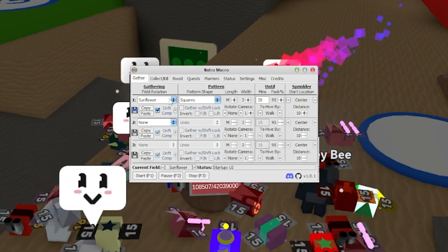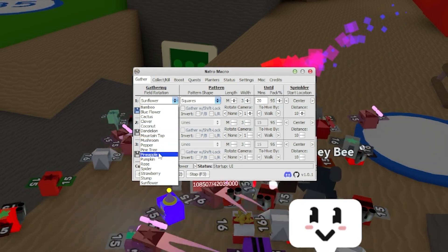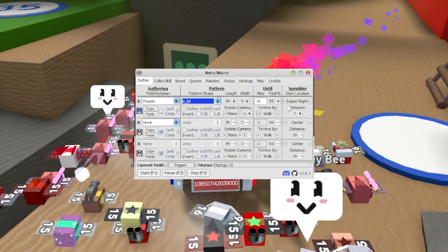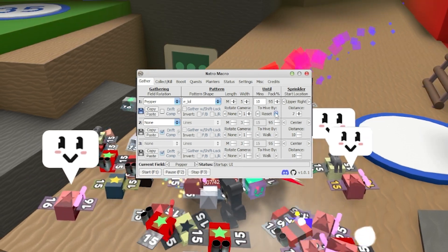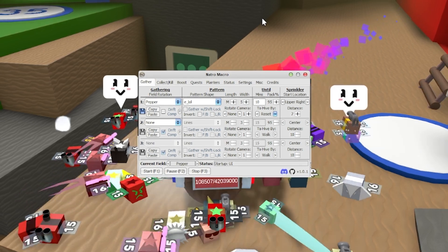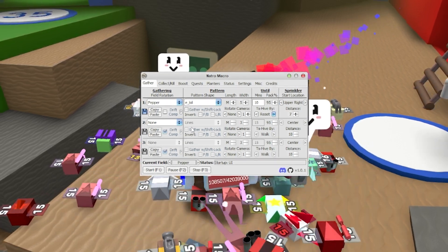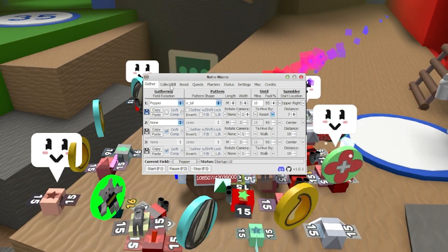First we have the Gather tab, which is for gathering honey. Here you can pick your field — since I'm a red hive I'm going to pick the pepper field. The best pattern shape is Elo Length M Width. Hive By is when your backpack fills up — I reset my character because I convert a lot of pollen into honey while in the field. If you're a blue hive you should probably go with Wall. Sprinkler location, keep that as is. You can pick multiple fields but I recommend one for now.